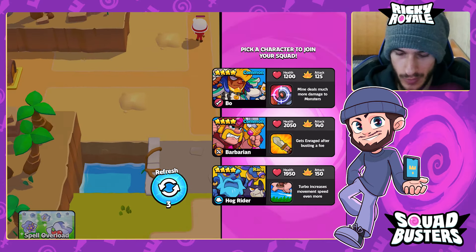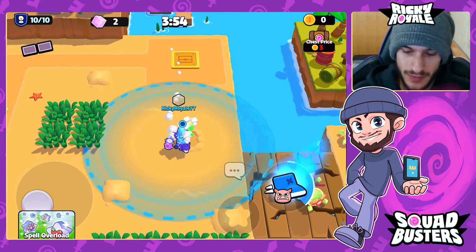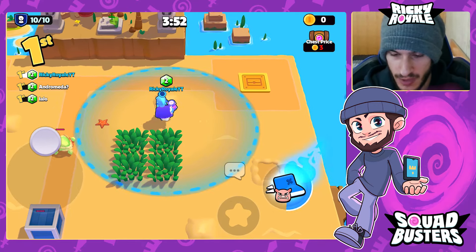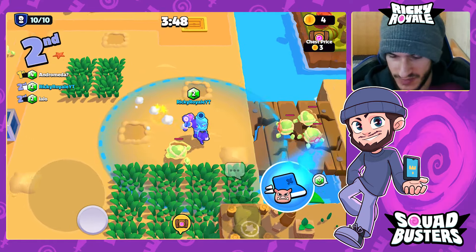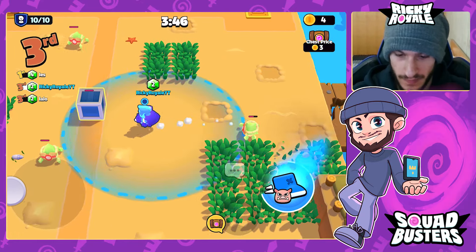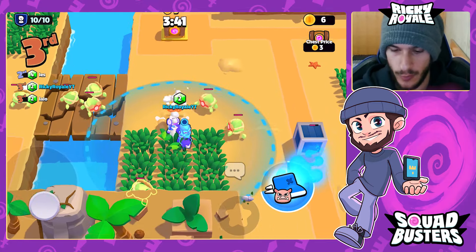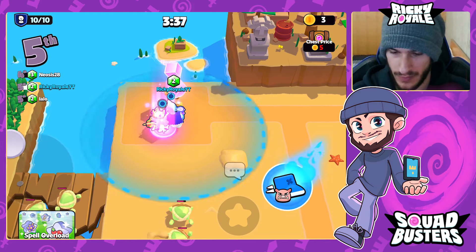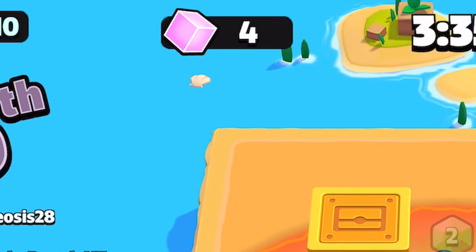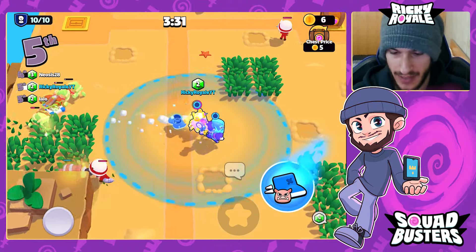Game number one — starting off with a Hog Rider. Every time you choose a character you get two energon cubes, but when you pick a Transformers character such as Optimus World Leader, they will drop three energon cubes. I recommend picking them not just because they're great characters, but for the extra energon. In just two character picks I already have four energon, which is going to add up during the whole match.